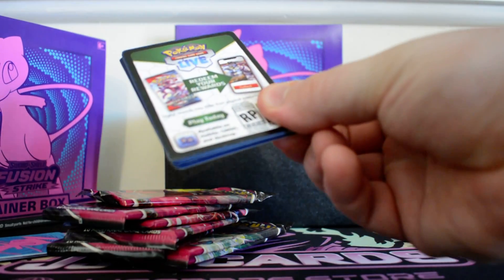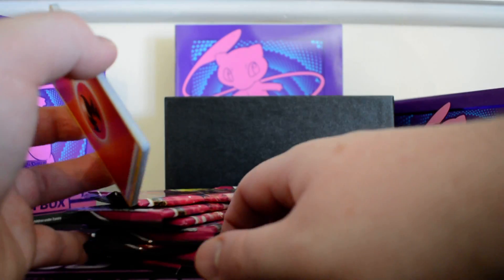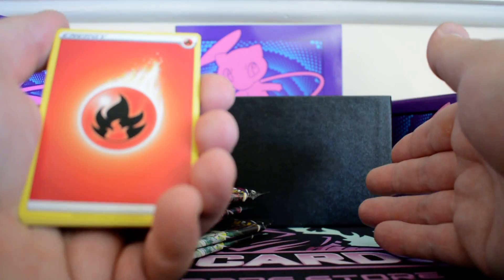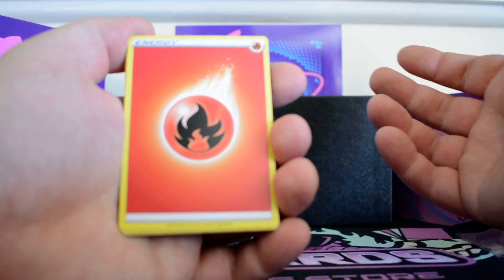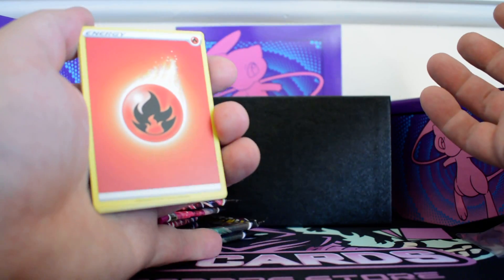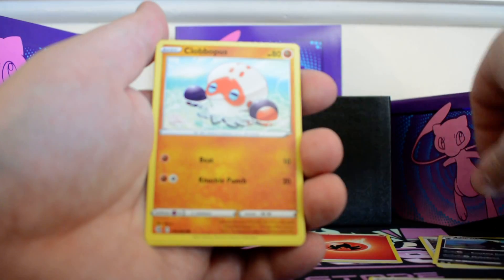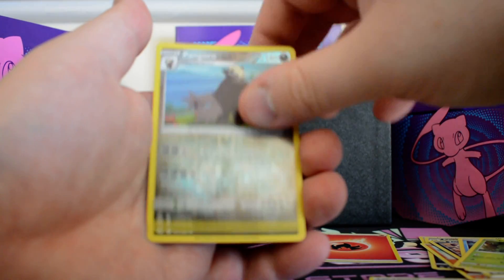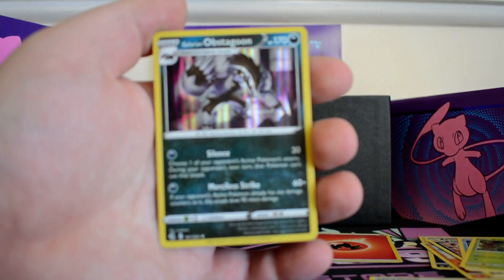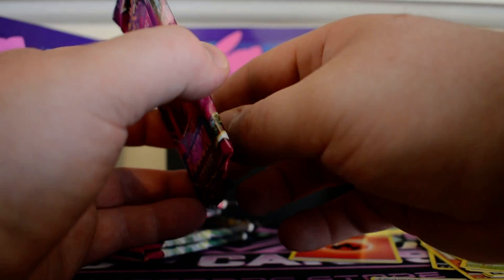I haven't been too lucky at all with Fusion Strike, as was evident with the error case series I did — I didn't even get gold cards from this set and got very low pulls overall for V MAXes. So a V MAX would help dramatically. Pack one: fire energy, Dunsparce, Panpour, Pangoro, Clobbopus, Tynamo, Zorua, Shelter, Caterpie, reverse Pangoro, and a Galarian Obstagoon. It doesn't have that holo bleed that most of them had during the case break.